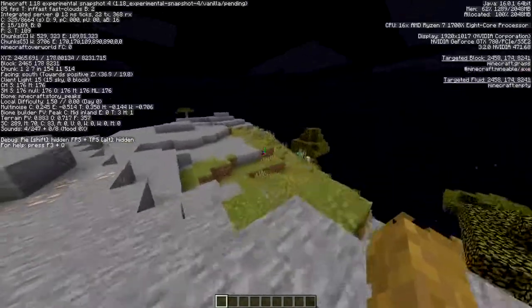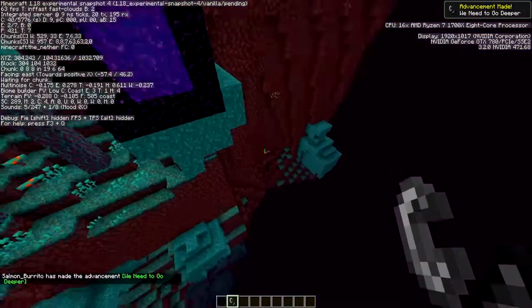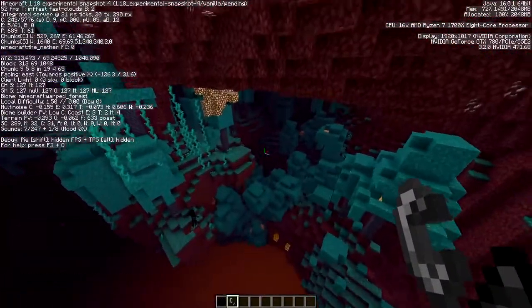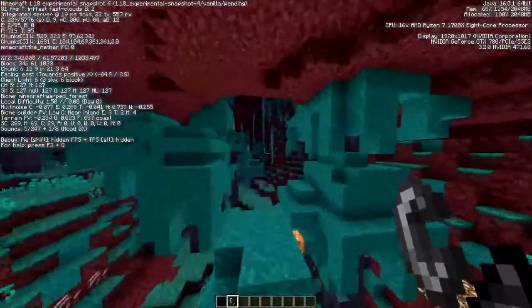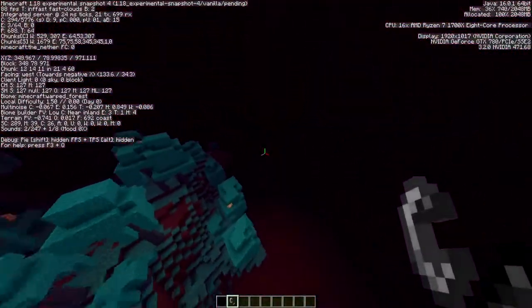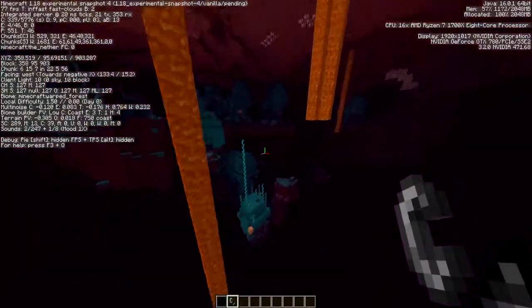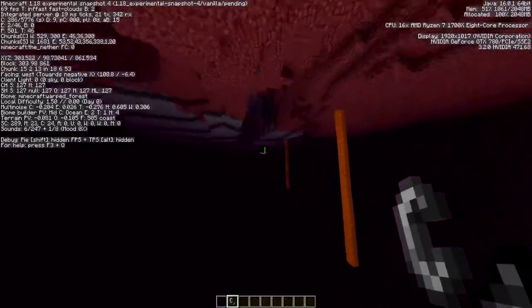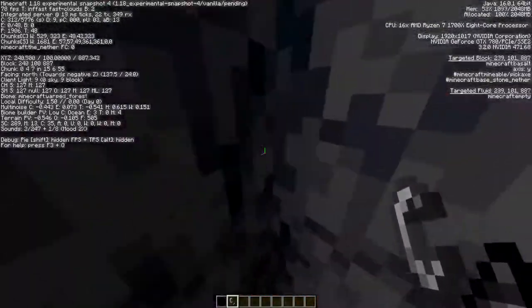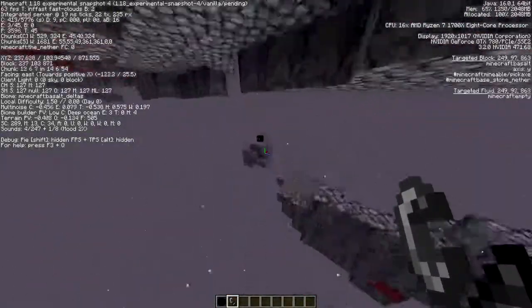I hope this keeps going with the next few snapshots and that they fix some other bugs. Let's check — what does the Nether look like? Did they add caves and cliffs to the Nether? No, I don't think so. Not much has changed in the Nether, though in the last patch notes there were known issues with it being bugged, so I think they fixed it. Anyway, I will see you guys in the next snapshot video — I'll release it as soon as the update goes live. See you very soon!